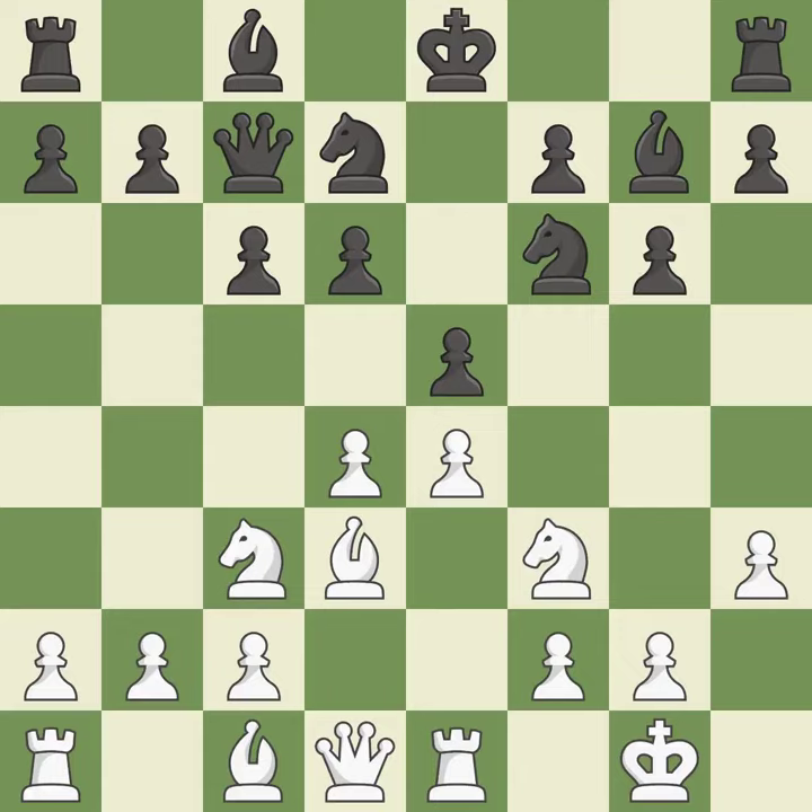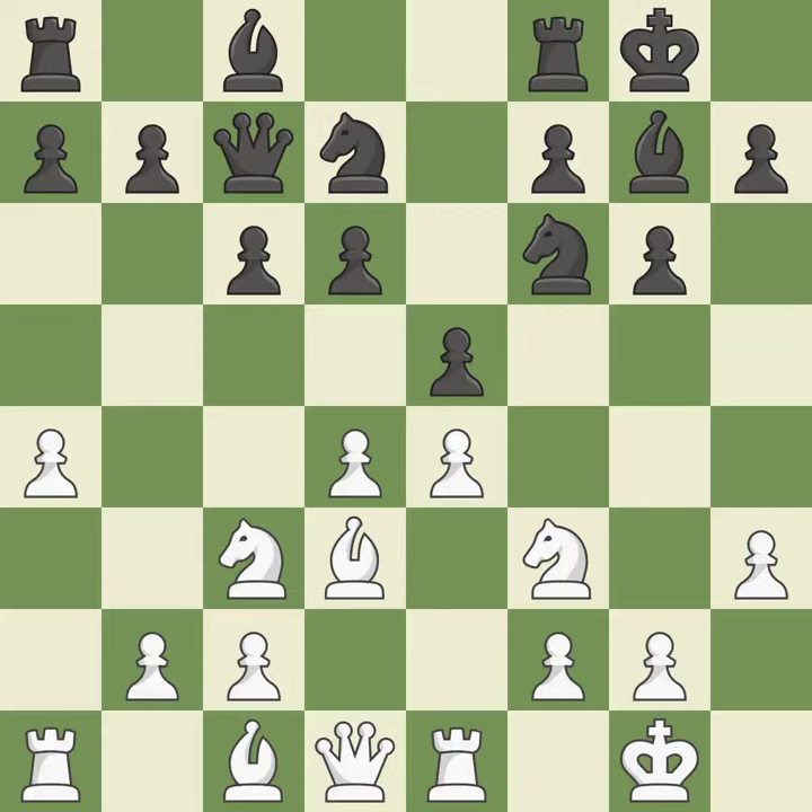That is a logical response — it is quite good. Castling develops a rook while also moving the king to safety. Castling to the same side of the board as the opponent tends to lead to less sharp positions as compared with opposite-side castling. This exchange is fair — backs off.